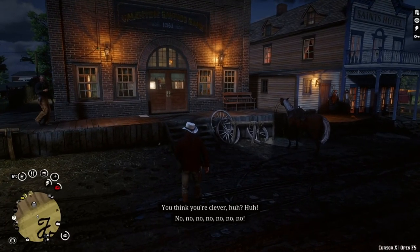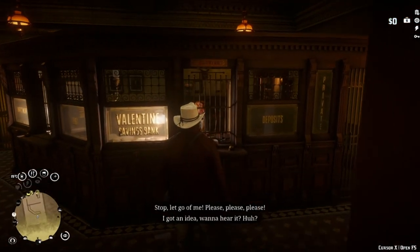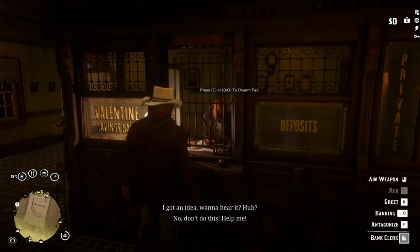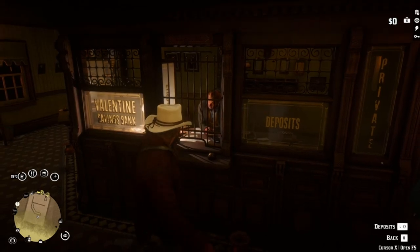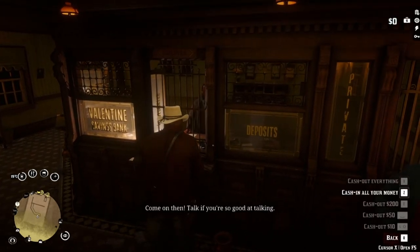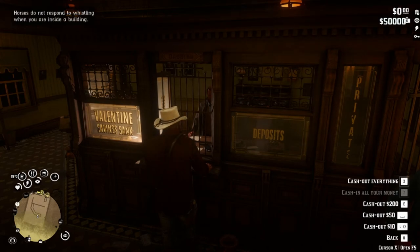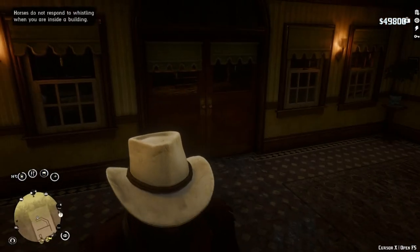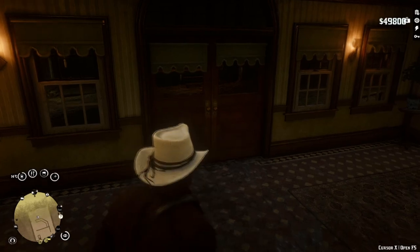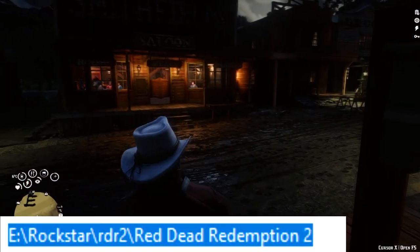Worried about losing all the money you have in your pockets? Give purpose to banks with the Banking the Old American Art mod. Now you can deposit money in banks. They have opening and closing times, and the biggest change — when you die, you lose all the money on your character. So you really want to make sure you visit the banks now and then. Drop into the game directory.